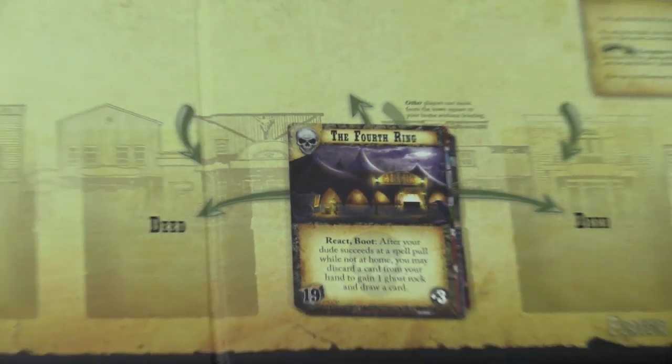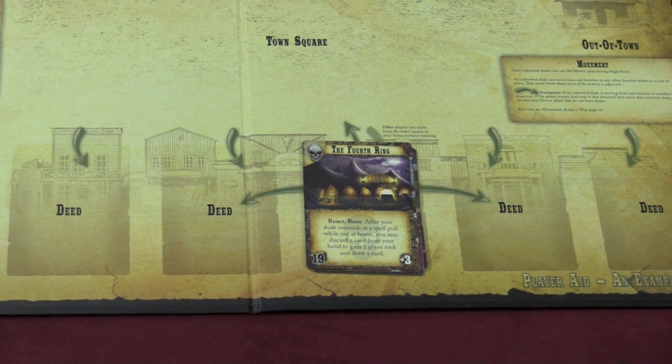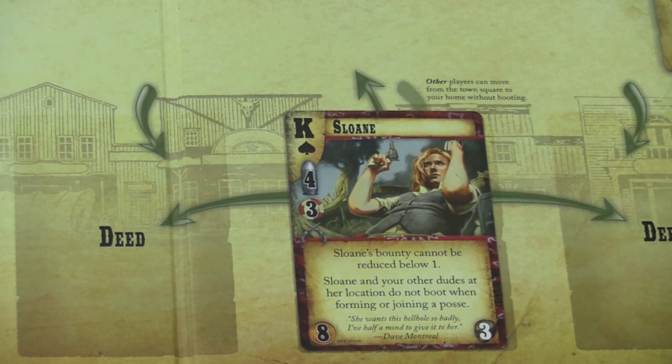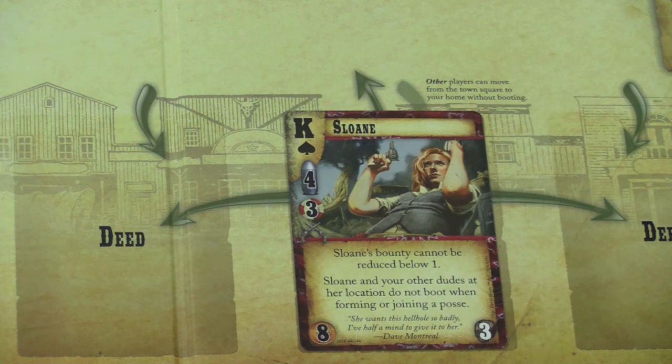You start with your home card and then you build a deck. The game comes with starter decks, but when you build a deck, it's essentially a deck of cards. For example, Sloan — the leader of Sloan's Gang — is the King of Spades, so you can see it's also a card from a typical 52-card deck. However, you don't have to have one king and one queen of each of the four suits. You can make the deck any way you want, thinking about the cards you put in as well as the poker hands you might get over the course of a game.